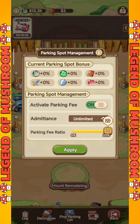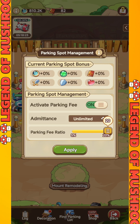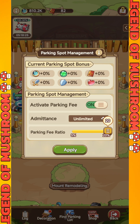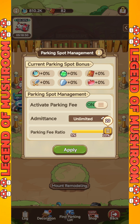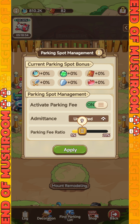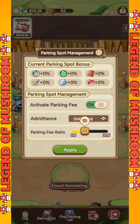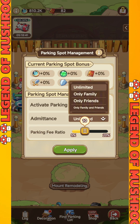If you have a parking lot with good buffs, friends or other players may be interested in parking their mounts there. At that point, you can set a parking fee ranging from 5% to 20%, where every time a player successfully parks their mount, they will pay the fee you determined. Keep in mind that they will not pay any fees if they are attacked while parking in your lot.